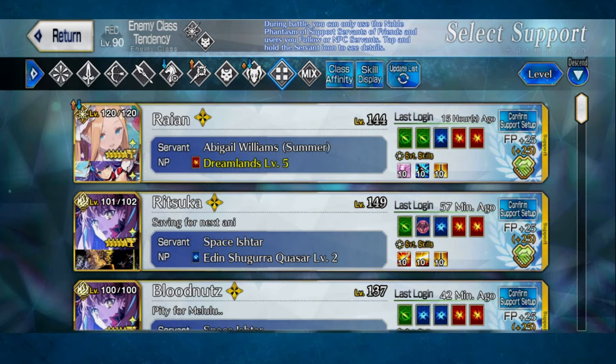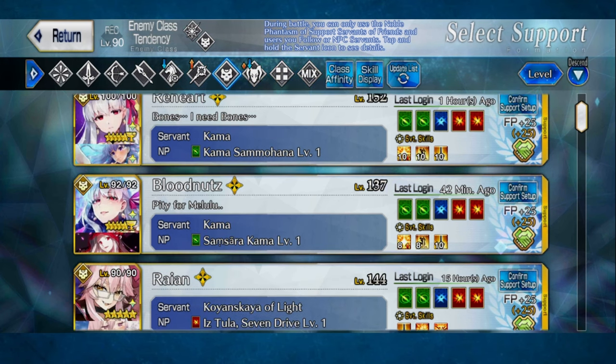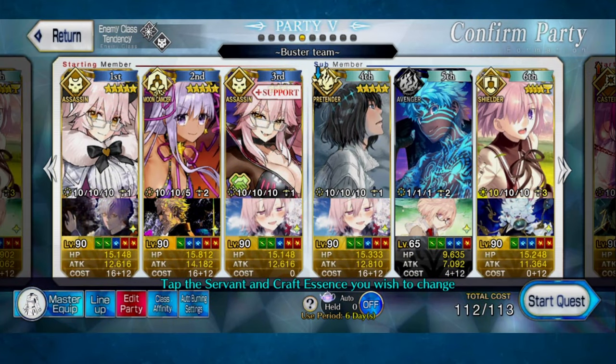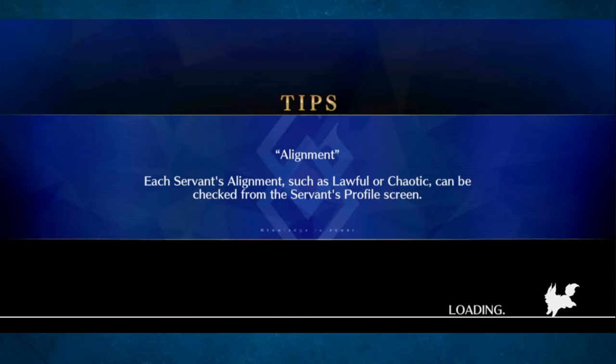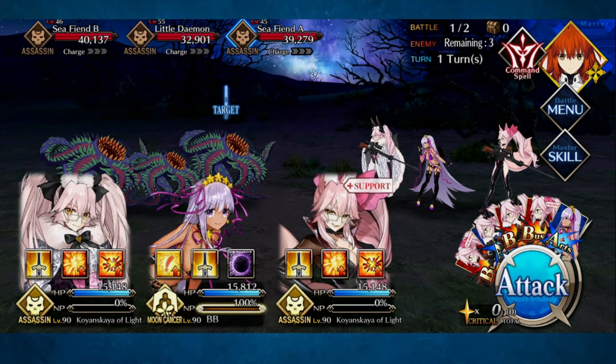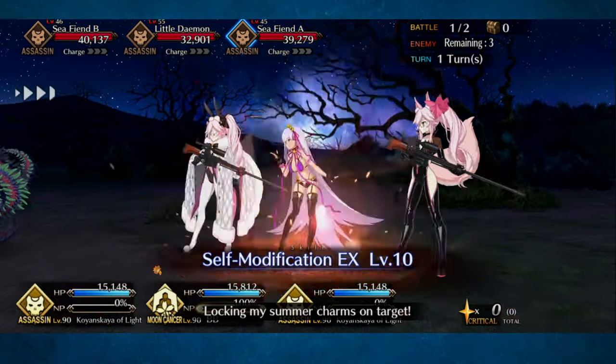I'm going to go in here. It's really funny that even when this is a rank-up specifically for a Moon Cancer unit, they still don't make you fight multiple Avengers at once. It's always the one thing about AOE Moon Cancer that makes it hard — the problem is that they only have type advantage against Avenger types, and it just rarely ever comes up. And here I am doing a BB-themed fight, and not a single one of these dudes is an Avenger.